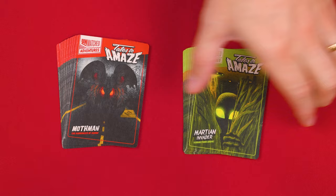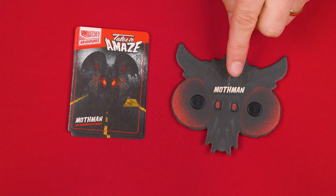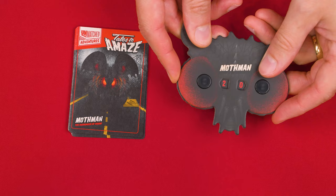First up, you'll want to locate the villain's action deck. For the Mothman, it's the cards with this back. This is the Martian Invader, so we can keep this one in the box. You now shuffle the villain's deck into a facedown pile. You'll also put its health dial nearby, set to a beginning value of 10 times the number of players. We'll assume we have two players in this video, so we set it to 20.